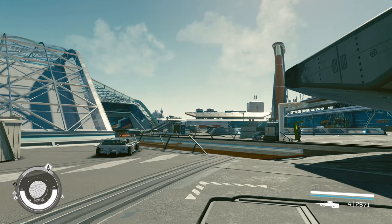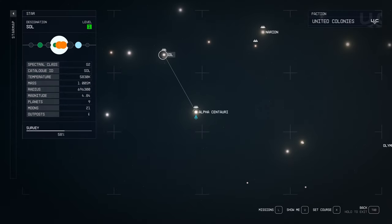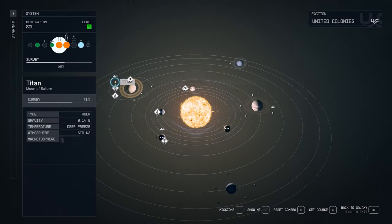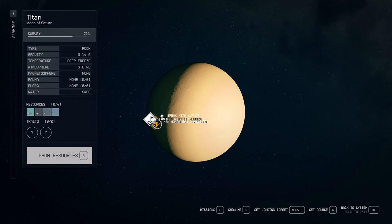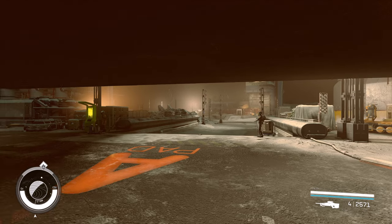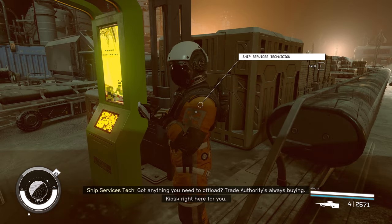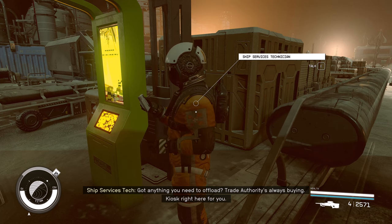Since we're using all Nova parts, we're going to head over to New Homestead, located on Titan in the Sol system. Once on the ground, head over to the ship vendor. If you do not have a ship to build off of, purchase the least expensive ship that he has.